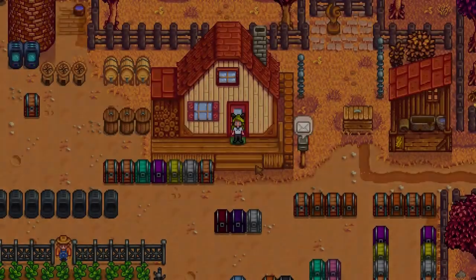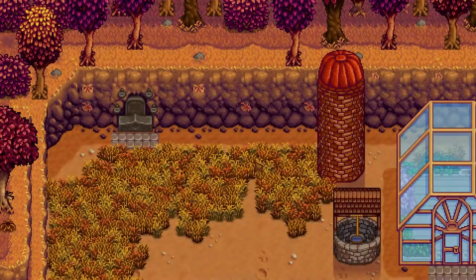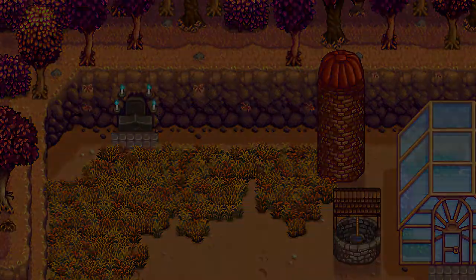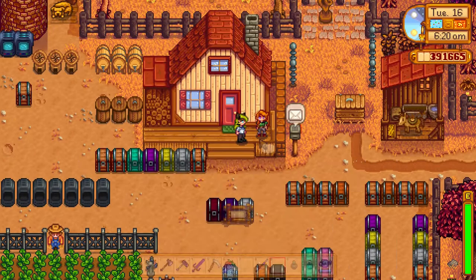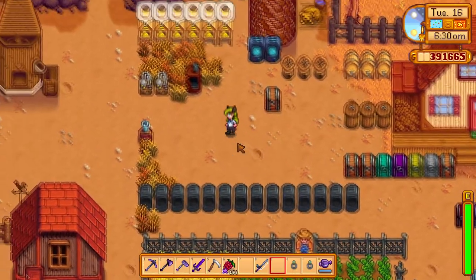To get the Statue of Perfection, you need to light up all four candles of Grandpa's shrine. Once you have lit all four candles, approach his shrine and right-click or left-click it — whichever you like — and you will get the Statue of Perfection.